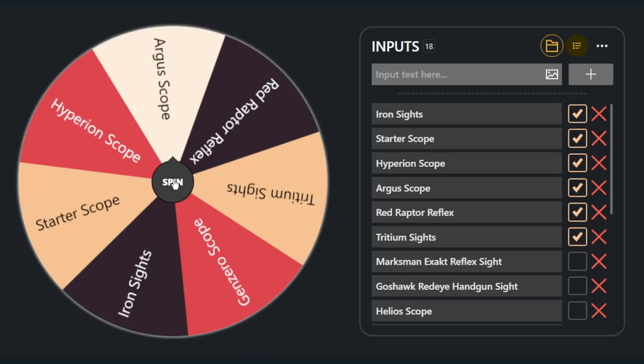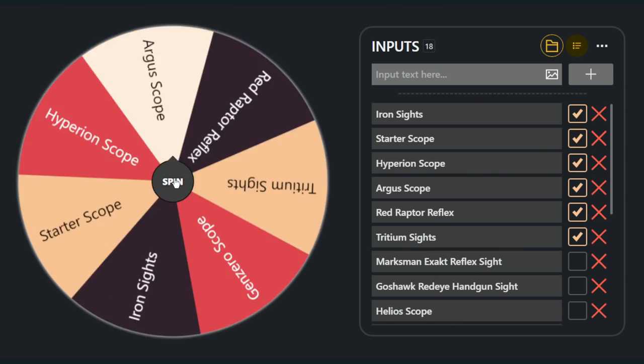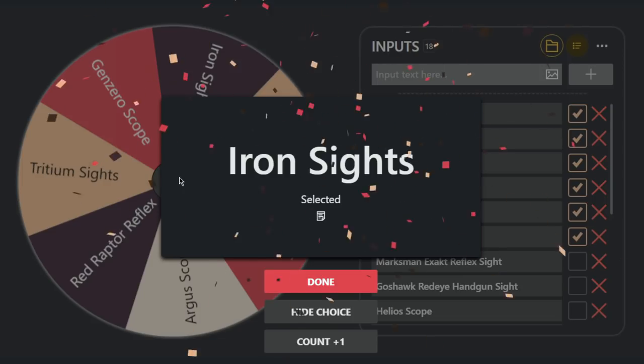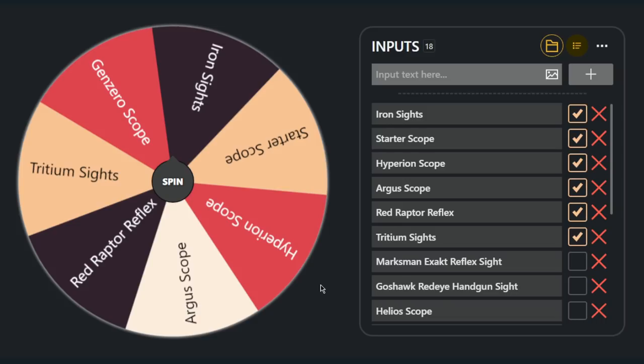Now let's spin for three optics and see what we end up getting. It looks like we got the Argus scope — that's actually a first for us. Typically we end up getting just tritium sights, iron sights, and the Gen Zero scope, so I'll take the Argus. That's definitely a breath of fresh air. Then we have the starter scope, and iron sights. I guess we need to roll for a fourth since we do have four weapons and we've only rolled for three.